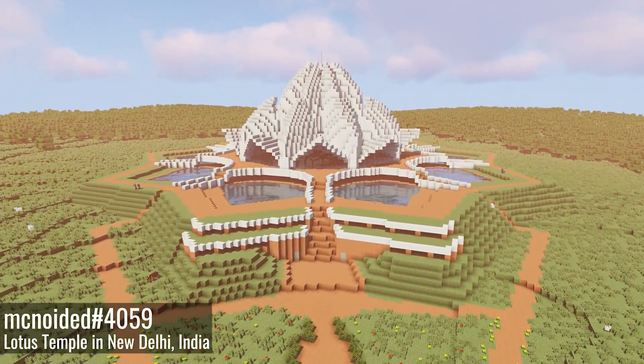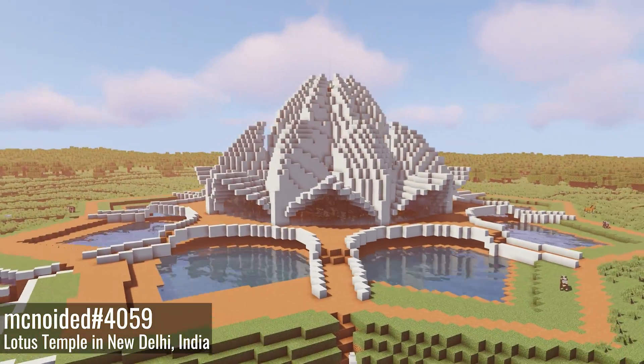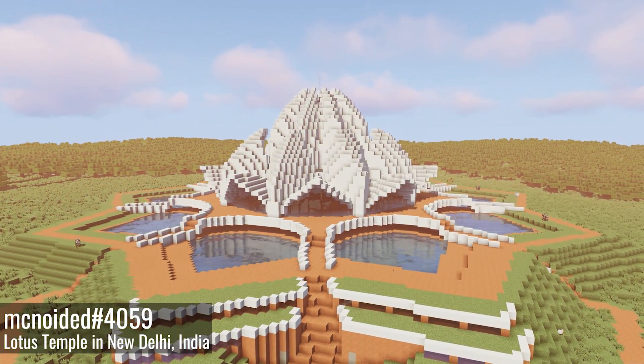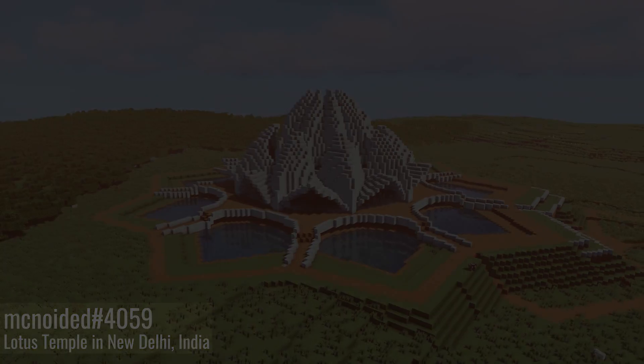For a moment of peace, we will move to New Delhi, where we can find the Lotus Temple, built by McNoided. The enormous creation is made of 27 intricate lotus leaf shaped segments. It took over 14 long, painful hours just to create this sign of peace.